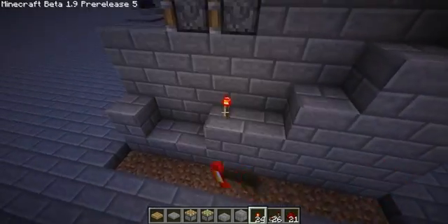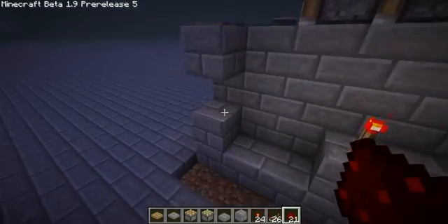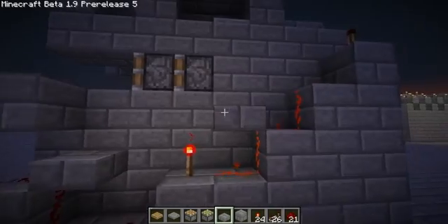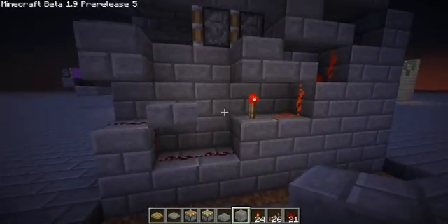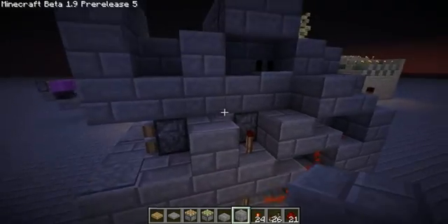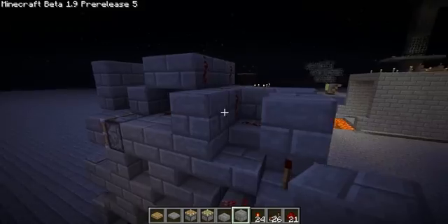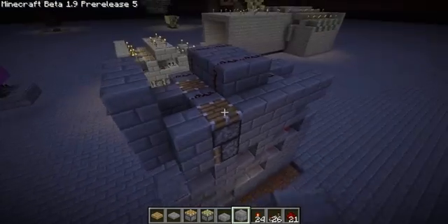Place a torch there, torch there, torch there, pressure plate there, and then redstone everywhere else. Then come back and block off all the places mobs can't spawn inside this thing. This torch will activate the tall mob pusher, and then a piston above it so the BUD switch resets itself.